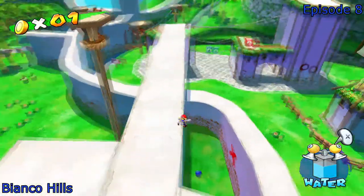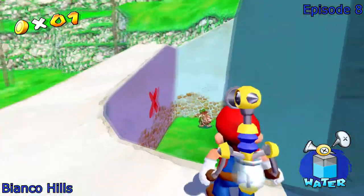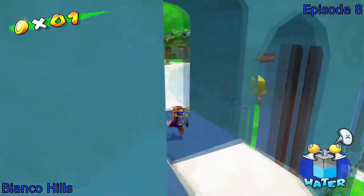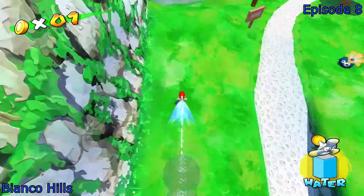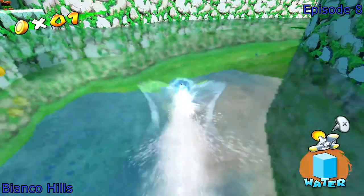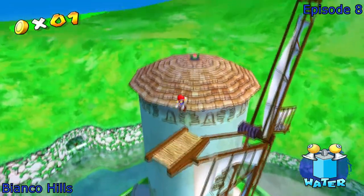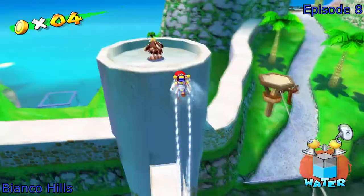We can see in Episode 8 for Bianco Hills, you can get every single blue coin in this episode. Pretty straightforward. There are a few that are really cryptic for basically no reason other than they just wanted to make the game really hard to 100%. Like, look at this one — who would think of just spraying this thing until it gets really fast, and then a blue coin will appear?